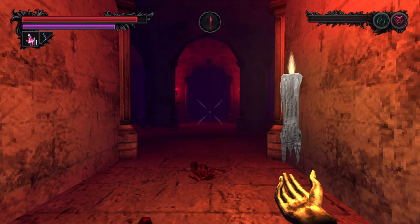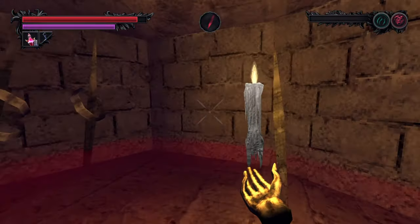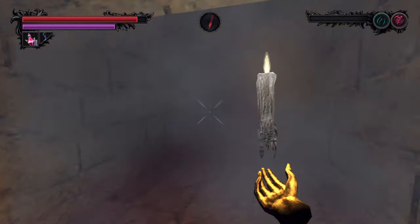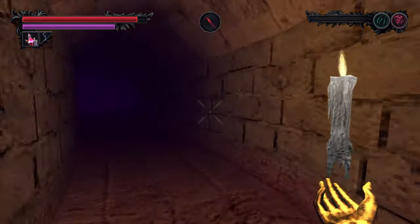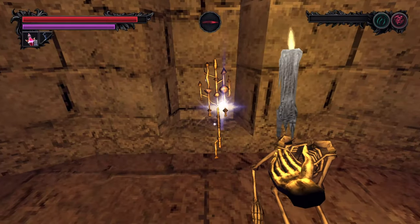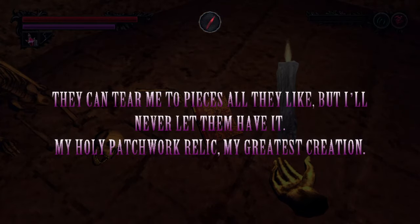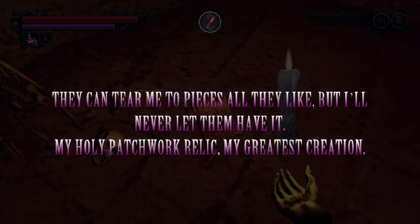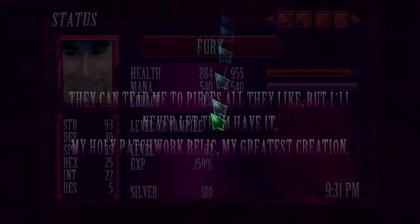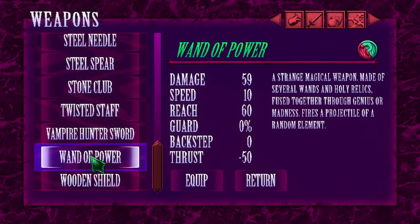The Wand of Power can be found in the cattle cells subsection of Castle La Fanu. Inside this cell there is a hidden door on the right, opening into a spooky, twisty hallway with literally no other way to go — just follow it to its end and pick up the Wand of Power. It's a very interesting weapon that fires a random element each time. Although the Icicle is the only weapon dedicated to ice damage, the Wand of Power can randomly fire it as well. Even though it could do a lot of damage, the random aspect makes it maybe not the most reliable weapon, but it's still pretty cool.